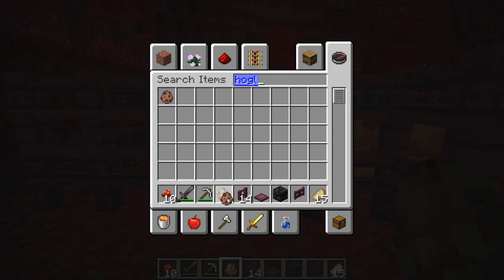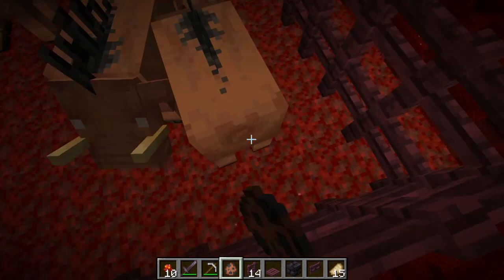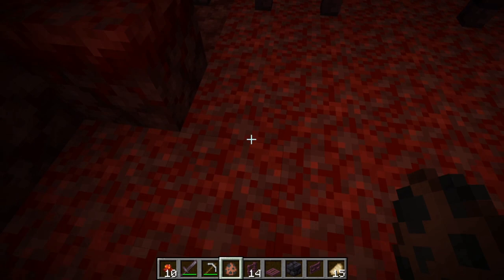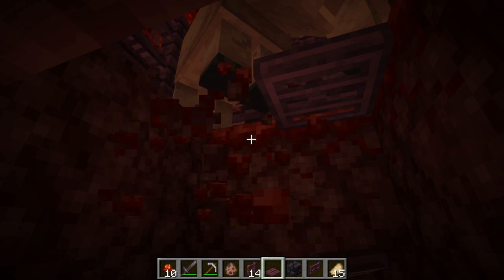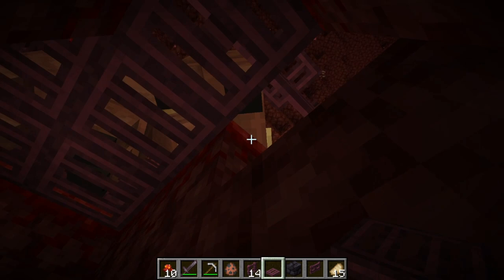Anyway, let's get more hoglins. Let me show you that this farm can fully function. I forgot the trapdoors — let me quickly get them placed so we can collect the meat and the leather. I should have placed those before getting the hoglins — that was a little mistake. But it's okay because hoglins cannot fall through even if there's one block of space — they can't fall through one-block spaces; they need more than that.